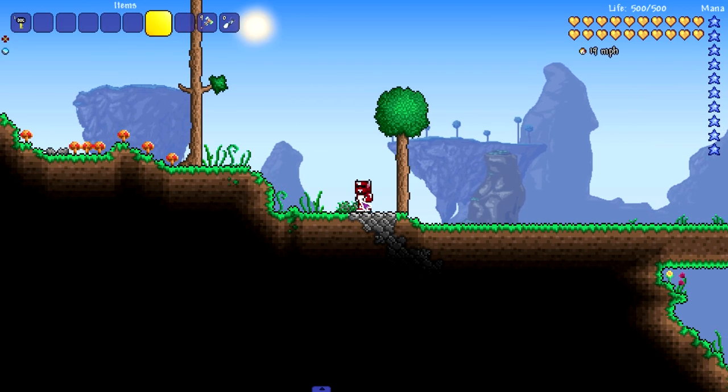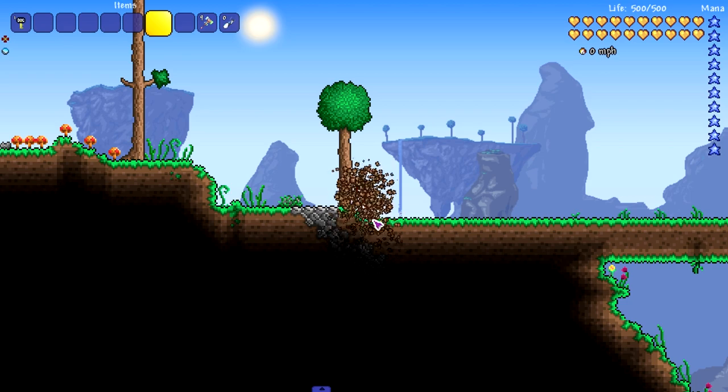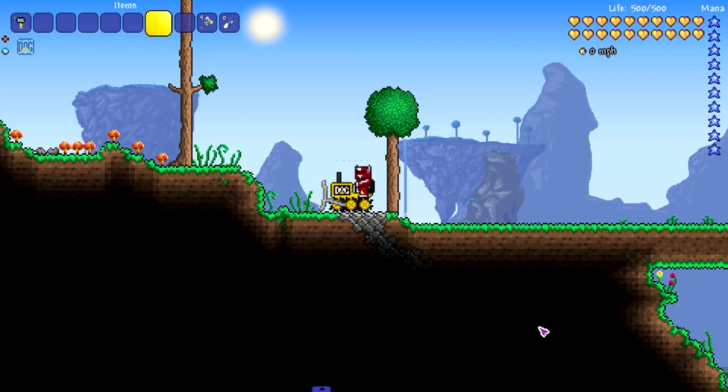Let's just put it to use. You do need a nice flat area to spawn it in because it won't let you spawn on uneven ground. Once you find a flat area, you get a nice little bouncing animation and you just start going.